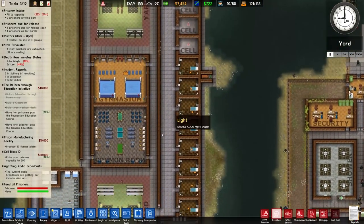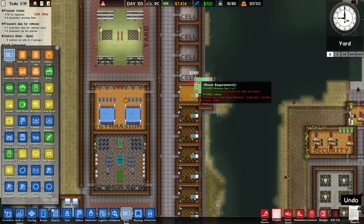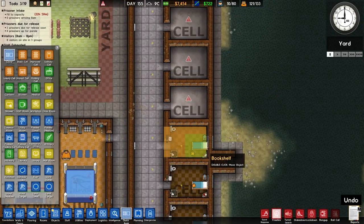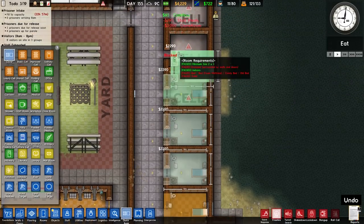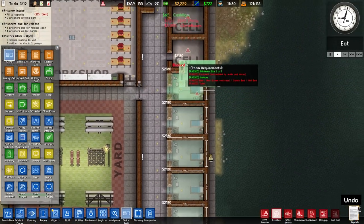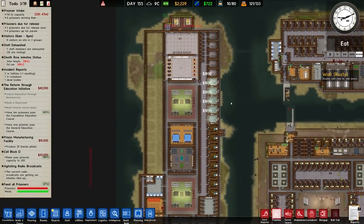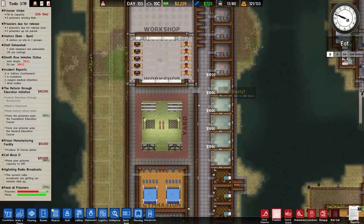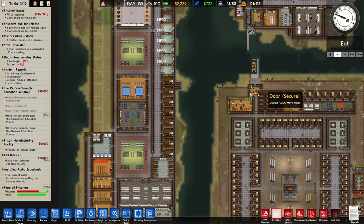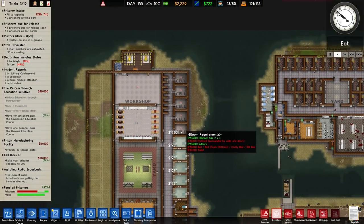We have our cells over on this side here and we want to go to quick build and clone, and we want to start cloning these as we move up. I'll clone the wall there and it will allow me to basically just build a couple more like so, and it means we're putting the door in as well. That's pretty much all I can do at the moment because it's going to take quite some time for prisoners to transfer over.